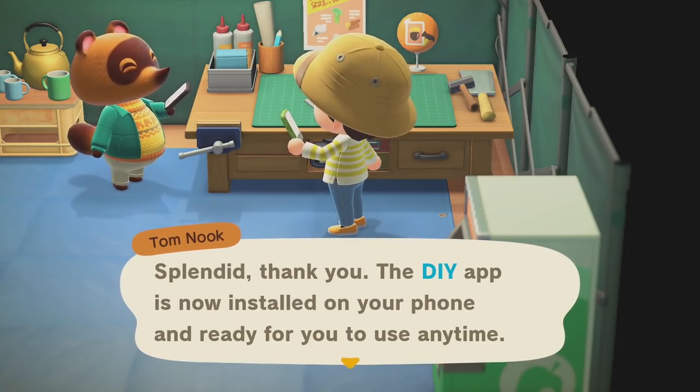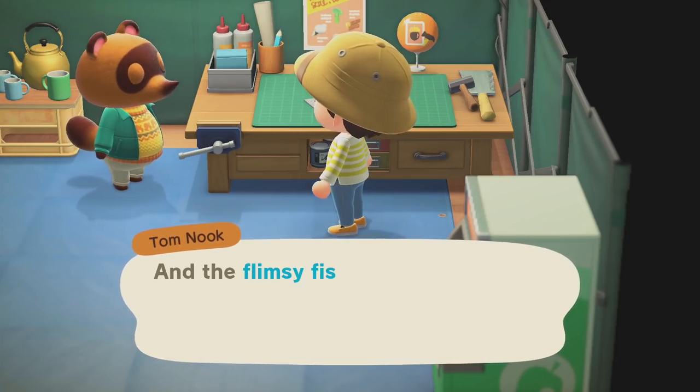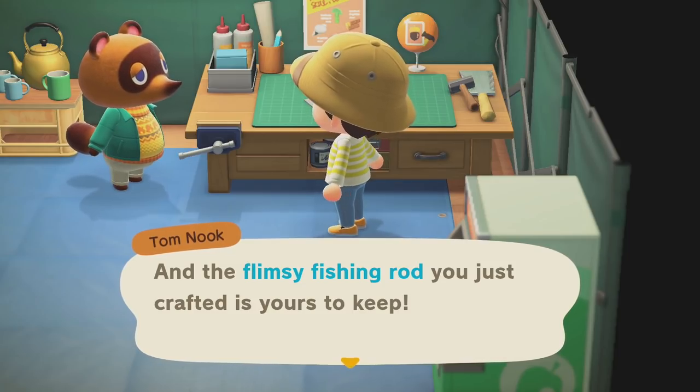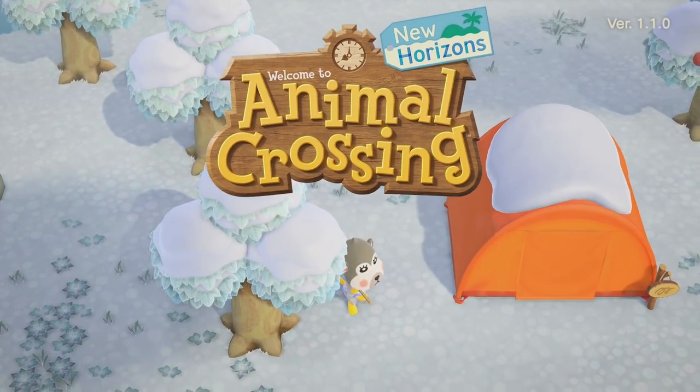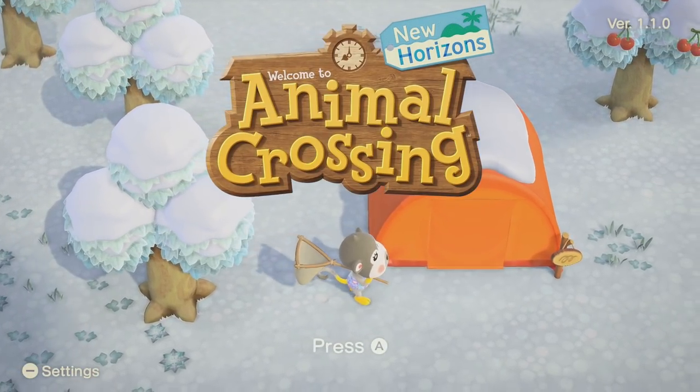That's a lot of power. Nook can just install apps on my phone. I just need the last four digits of your credit card. Hey, it's Adam aka SwimmingBird, and welcome to Animal Crossing New Horizons on the Nintendo Switch.